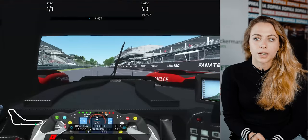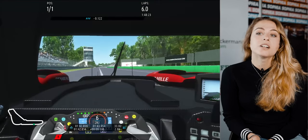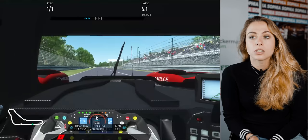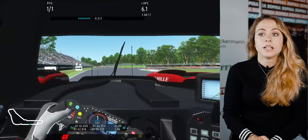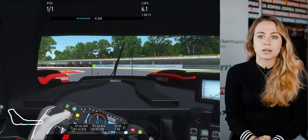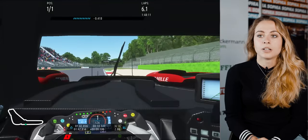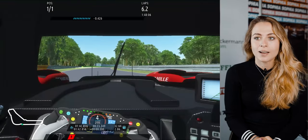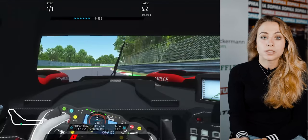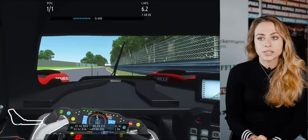Everyone kind of knows Monza a little bit — it has long straights and not so many corners. The main straight is really long; in sixth gear you arrive to the first corner which is a chicane, a right-left-hander. In first gear in an LMP2 car you brake around 100-150 meters — depending, there's like a bump in real life. Then you have to focus on the exit because traction control is hitting normally, but you really need to take that speed on the straight again.